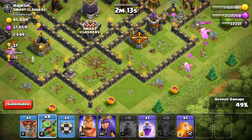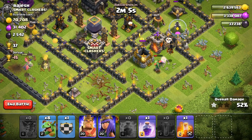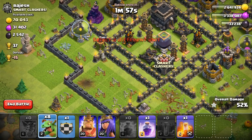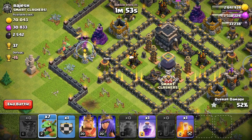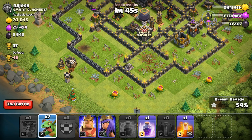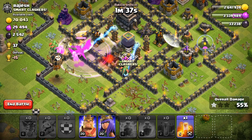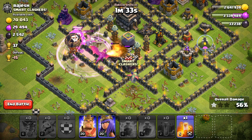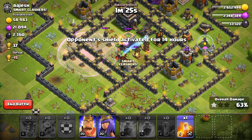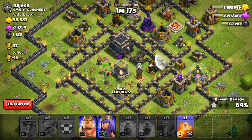We're going to get a nice wide funnel going for these Baby Dragons, then push up the center with our Clan Castle Dragon. I'm going to throw in a balloon and then rush the center with the rest of our babies and Dragon. The loon didn't get what we needed down there — that air defense is a little bit of a pain. But we should be gravy. We're going in with the Dragon and Baby Dragons, then Rage right here and we should be beautiful getting into the center. We're at 63% and doing well on the Dark Elixir there — that's a huge plus.